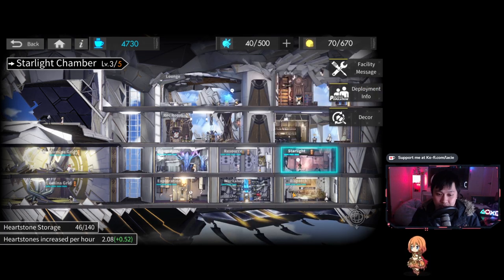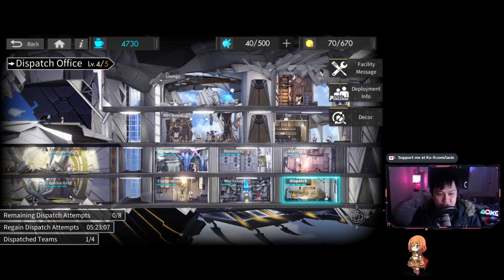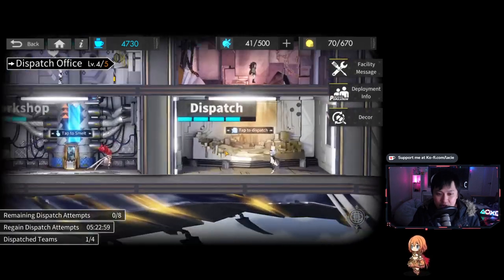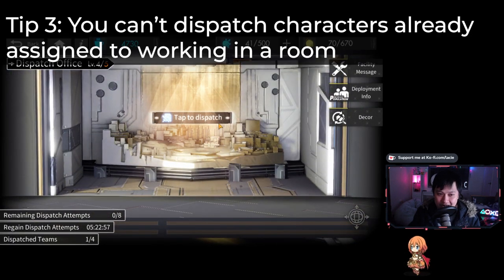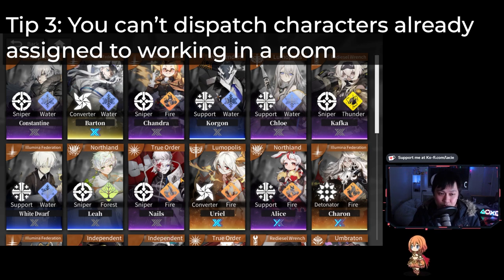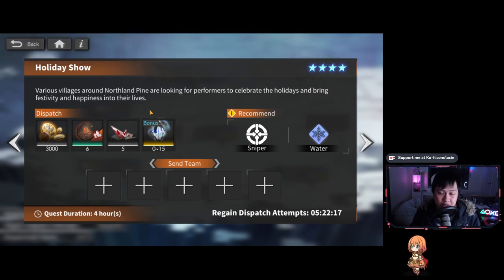Tip number three, and this is a really interesting one. You see 'Dispatch' — you have a whole bunch of people assigned to each of your different rooms. However, when you go to dispatch, you actually cannot dispatch the characters that have been assigned to the different rooms. For example, if you had Karon, he's actually assigned to the bridge, so Karon will not show up as one of the units you can send off. So if you're wondering why you can't use a particular unit, that's why — they're probably working somewhere else. They can't be assigned to a place and sent out for a dispatch.